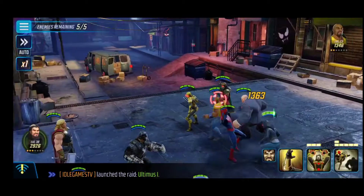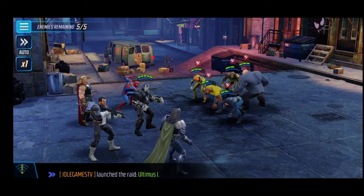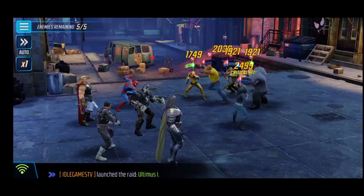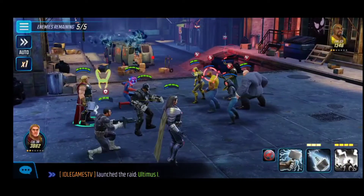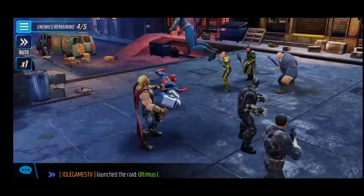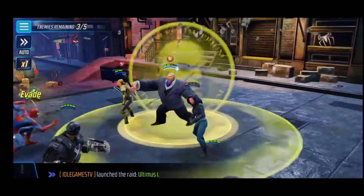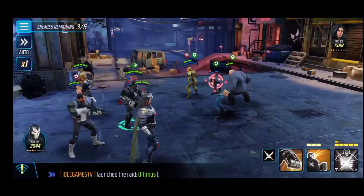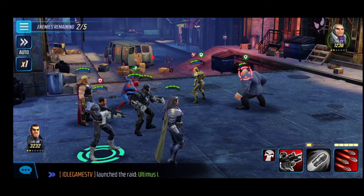As you can see, we've got Loki, Kingpin, and Luke Cage over there. I can just slow them down — take him out with a bomb, obviously. Let's take out Loki. I think he's gonna go now. Defense up — nice kill. Let's take her out. Look at her life bar there — boom! Nice co-op.